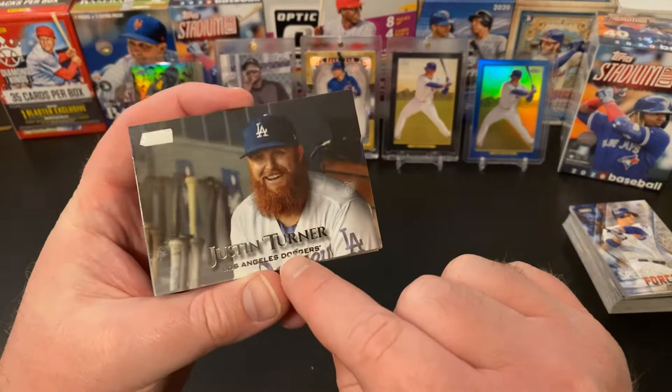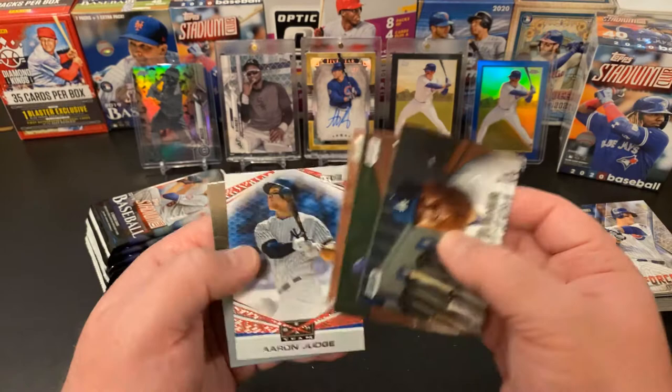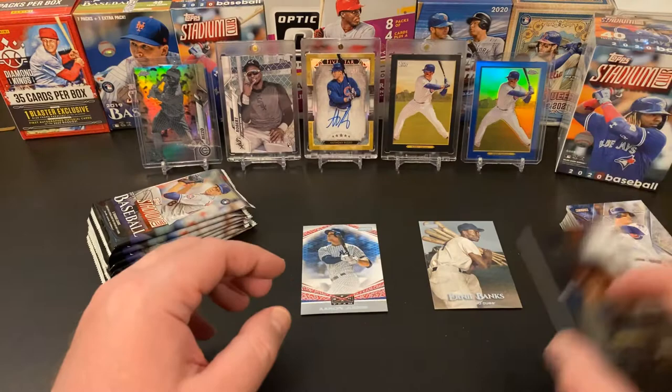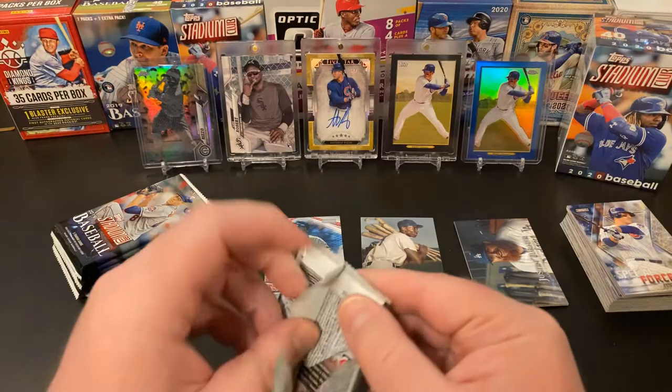This is another really sharp design — very classy, just plain text. Justin Turner, Kyle Schwarber for the PC, Paul Goldschmidt. We've got an Aaron Judge Beam Team insert and an Ernie Banks legendary Hall of Famer — that's a nice card. The first pack was a good one for my PC — gotta love that.